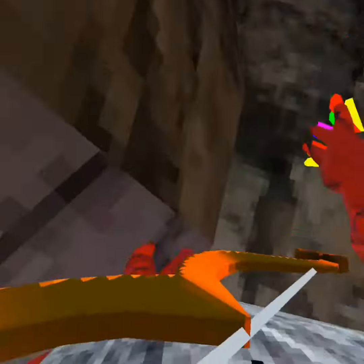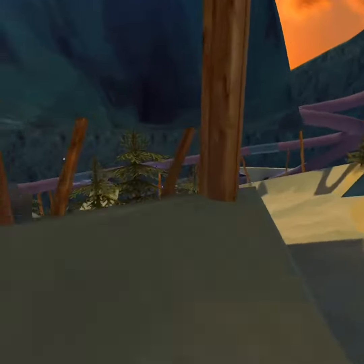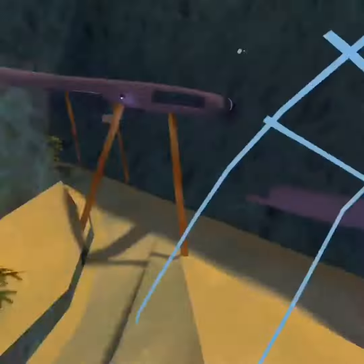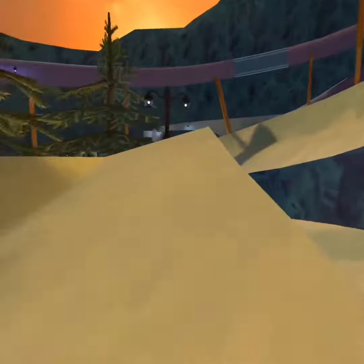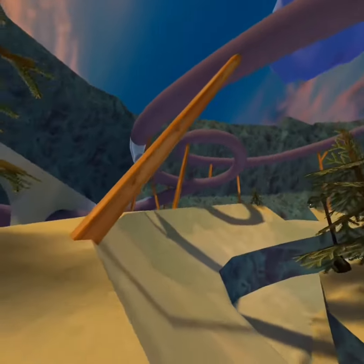Last but certainly not least, we have the all new mountains. This map has changed so much — it's so cool. At this part, it's kind of like Mario Kart, which I think is really cool. They added this giant new fan that flings you across the map. They've added these two ramps over here, and you can go down under here. I just think mountains is so cool now — it was cool before, but it's way more cool now.